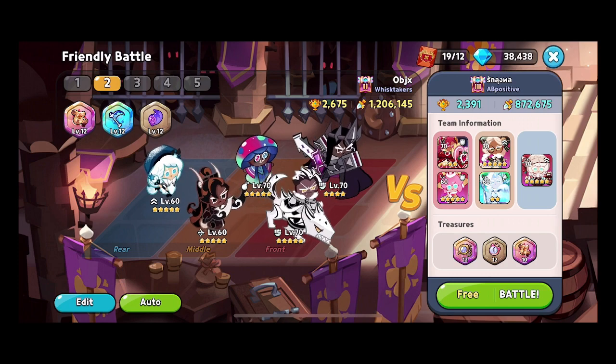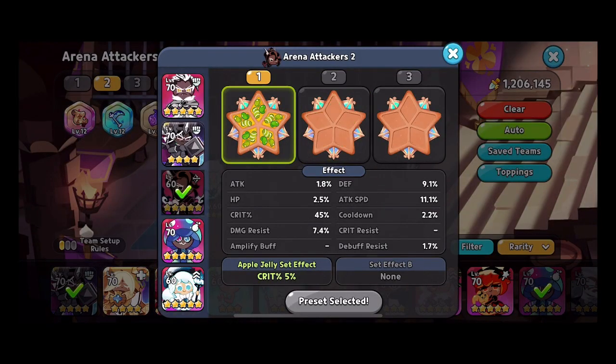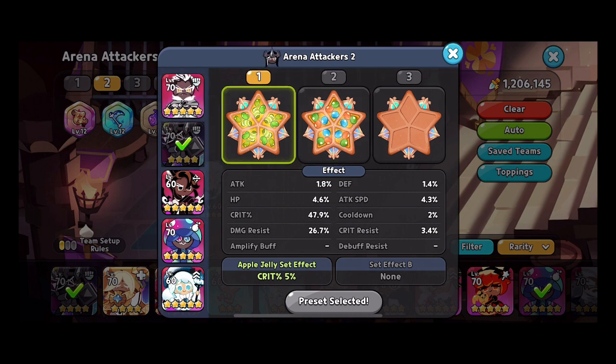The team that I'm running here — they are all using apple jelly toppings. To detail them: I've got damage resistance focus and defense focus on Crunchy Chip. He already does an amazing attack so I just wanted to give him a lot of beef. I put a lot of good focus into the damage resistance and the overall critical resistance on Dark Cacao.